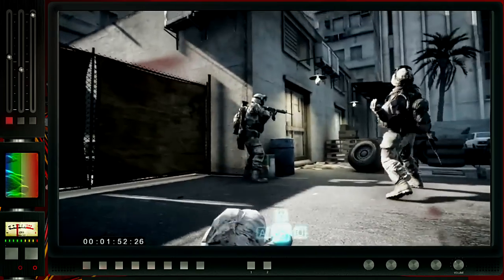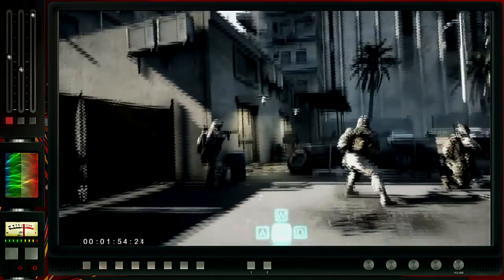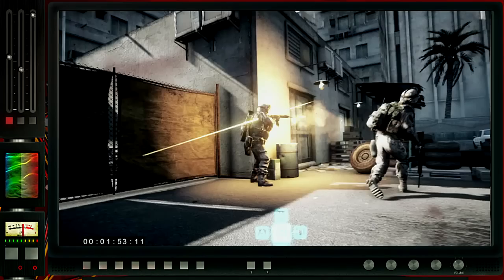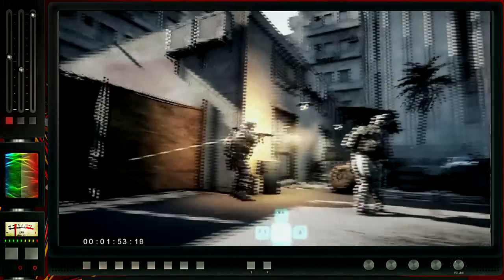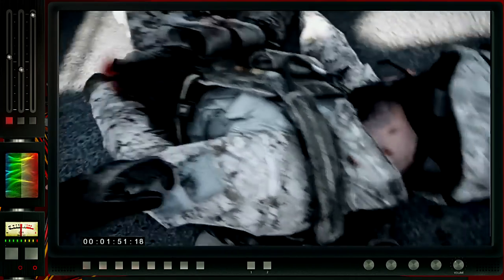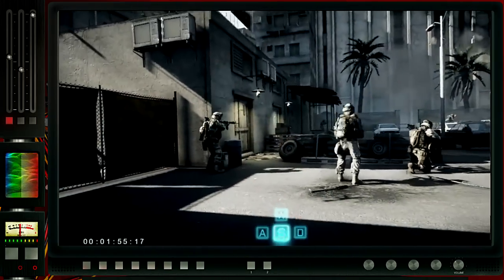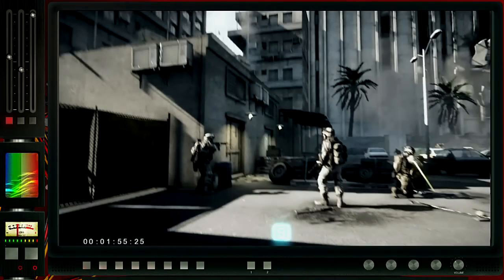Here we see a little bit of the quick time event system, which is in at least the single-player story campaign. Dragging bodies like this is not going to be a feature in the multiplayer — this is just a scripted cinematic event. You're not going to have to do this to get your friends out of dodge.